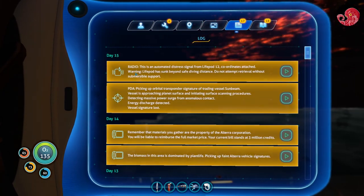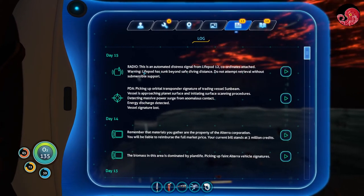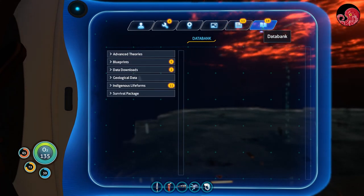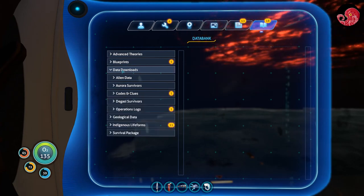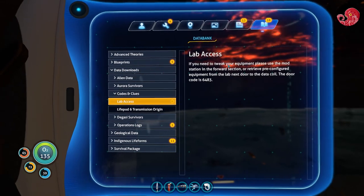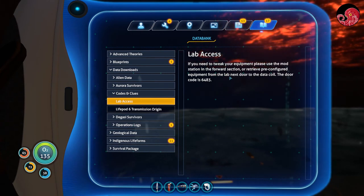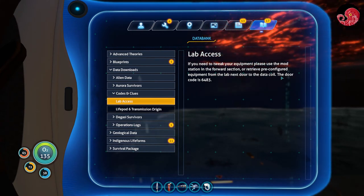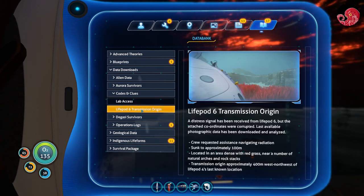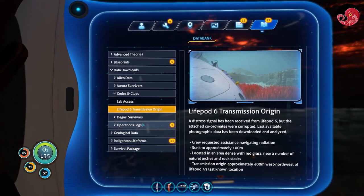Blueprints. Voice log. Alright, so there was an automated distress signal earlier, before I started recording. It's just about another life pod that sunk. Data downloads and codes and clues. Lab access - if you need to tweak your equipment, please use the mod station in the forehead section, or receive pre-configured equipment from the lab next door to the data coil. The door code is 6483.